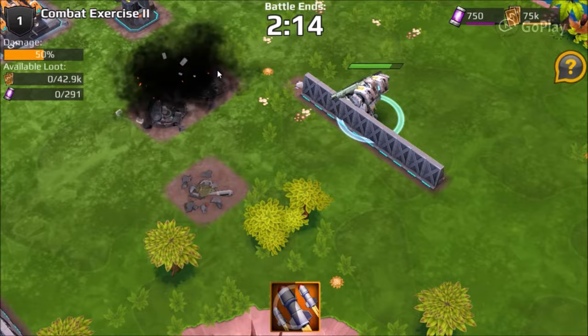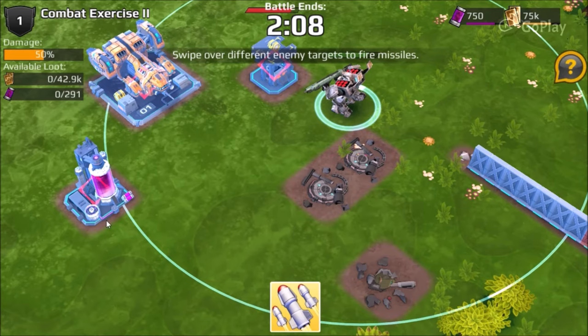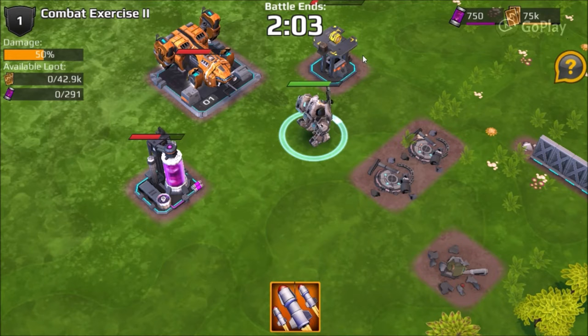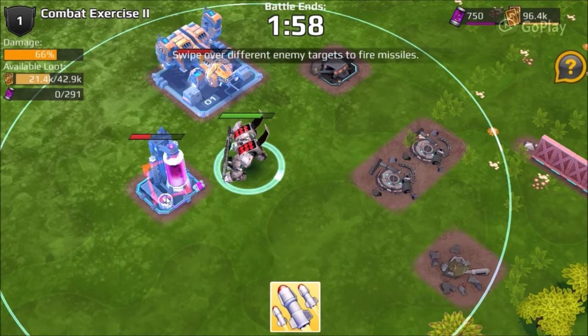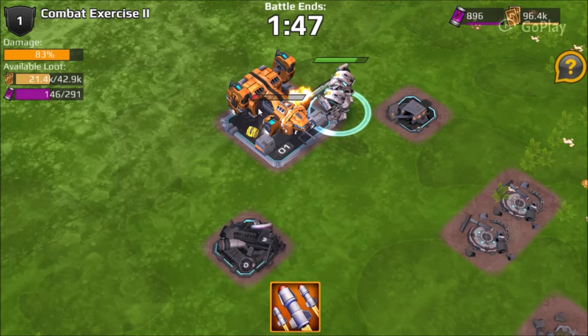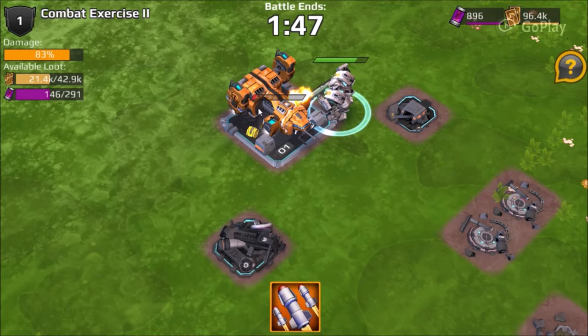I'll just quickly explore these. I really like the rocket launchers, that's pretty sick. And I think the purple thing might actually be plasma we were talking about. Personally I think the storyline was a bit too quick.